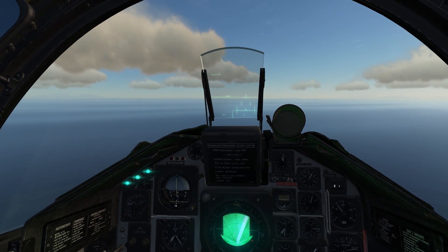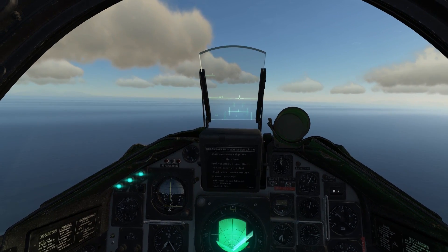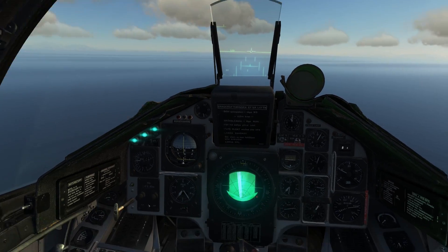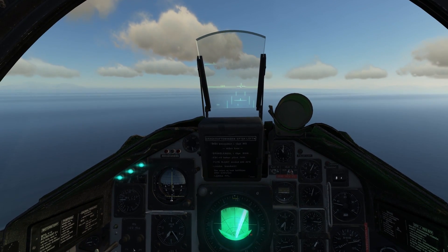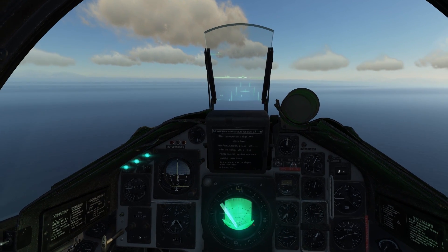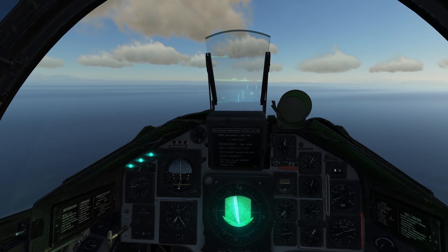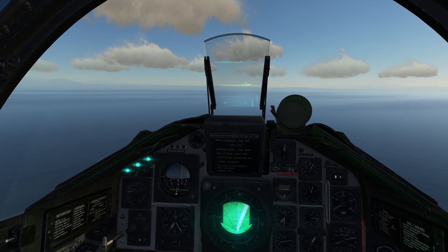Other weapons I'll look at next include the KB-90 cluster bomb and the RB-15, which is the more advanced anti-ship weapon — though that's quite complicated with multiple target points and a lot of navigation computer work involved. I'll put the mission file in the description along with a link to a very good guide on the ED forums about the RB-04Es, which shows how to set different targets within a group in the mission editor. Fly safe and have fun with the RB-04Es.